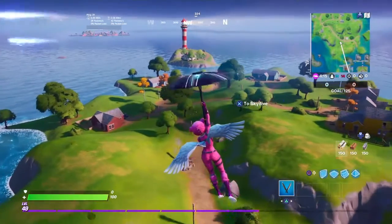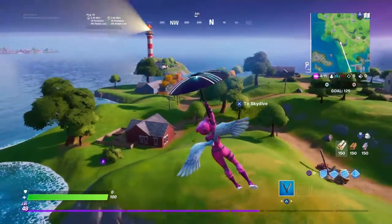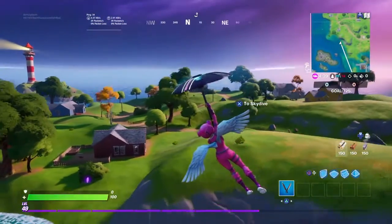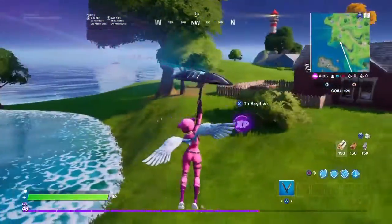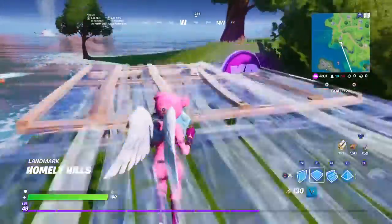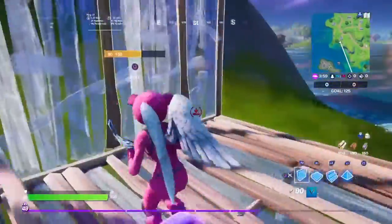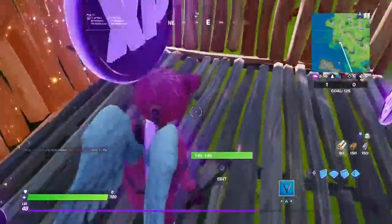This is a purple coin, located over at Homely Hills, in front of the Red House. I do recommend you build for it, but if you don't build for it, all of them will go down into the water anyway. If you build like this, it'll all spur through the top. Do make sure to place the last wall.